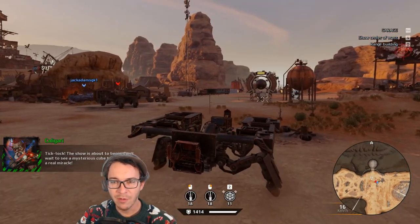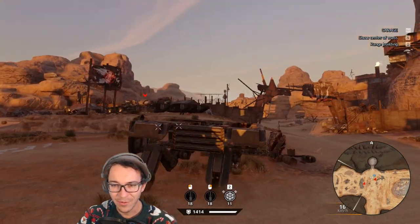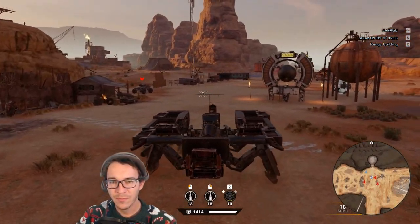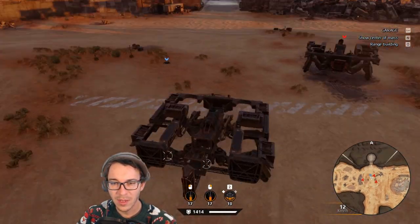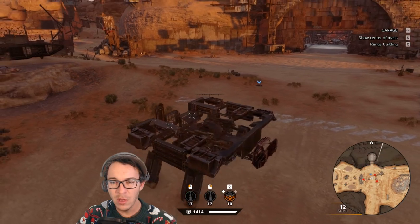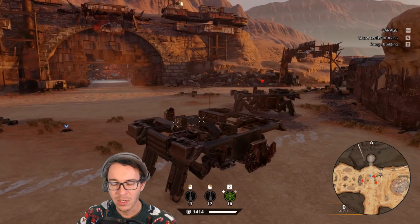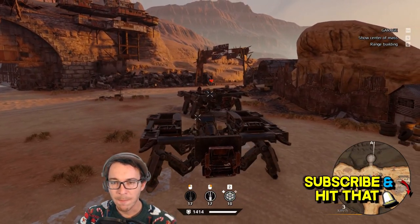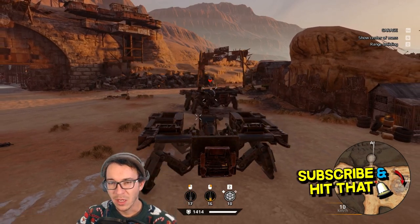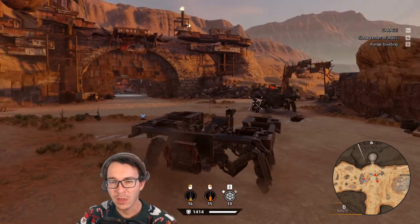Yeah, this thing — not very fast because obviously it's budget — doesn't have a lot in the way of speed, but it's got a couple of cannons, it's got some spaced armor, it's got the legs, it's got everything a real Spider would have, except for a very, very low rate of only $19.95 per month for a total of three months. That was just a bad TV telemarketing joke. Okay, enough of this, let's go see if this thing actually works in combat, let's get to it.